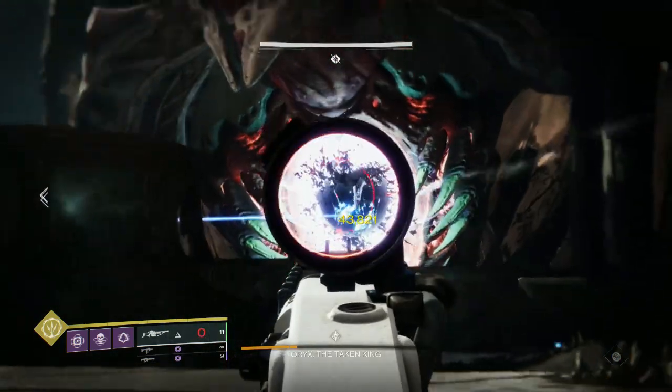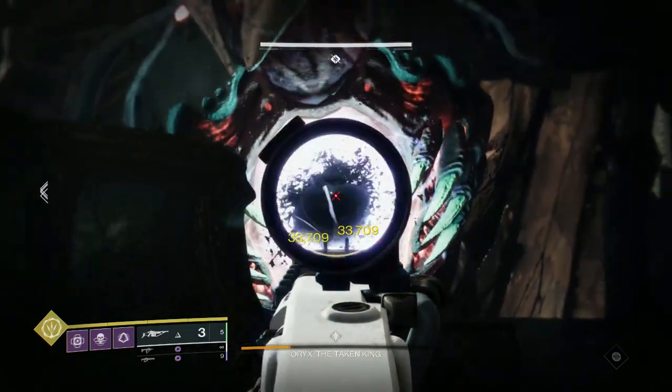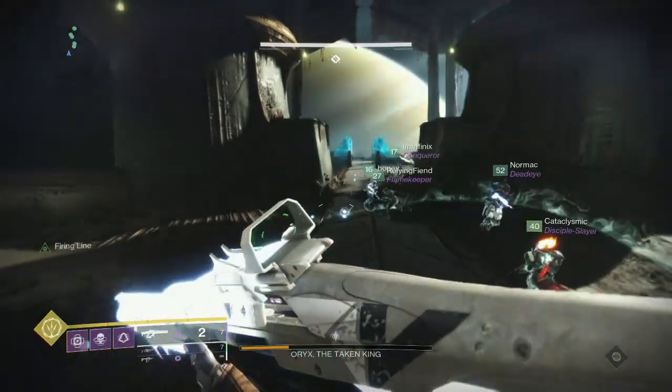Just as soon as the Taken Knights spawn in, everybody instantly kills them — the bomb phase is skipped, speeding up the encounter just a little bit. My homie Caddy pointed this out to us, and I figured I would go ahead and share it with you guys.